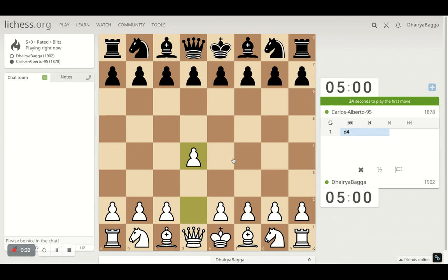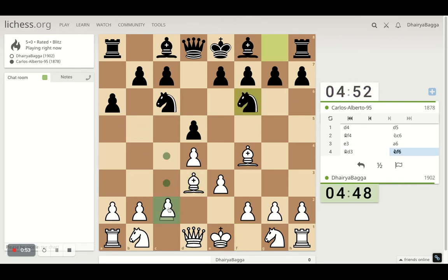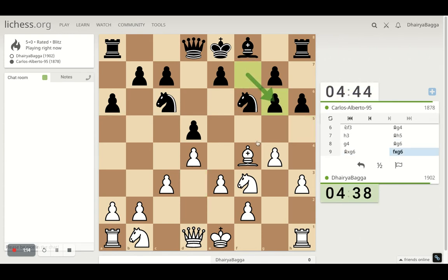Got the white pieces and playing the London System setup, starting with d4 and bishop on f4. I try to develop the bishop before closing its diagonal. I can play the pawn forward to solidify the center. A move like a6 makes sure the bishop cannot come to b5, so we're planning to place it on d3 — the standard position for the bishop in the London System. His pawn structure is already ruined here.